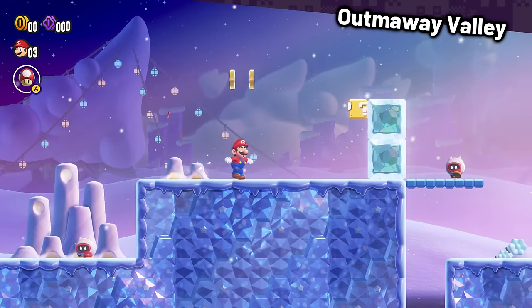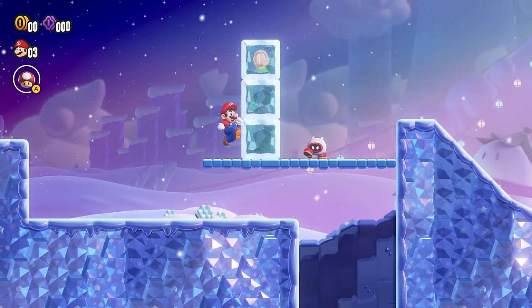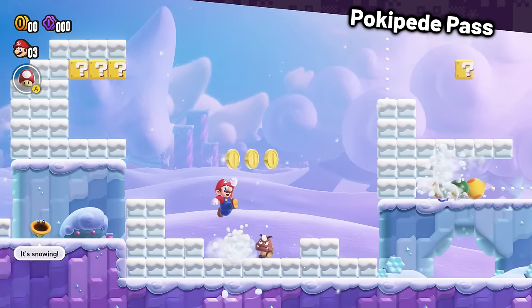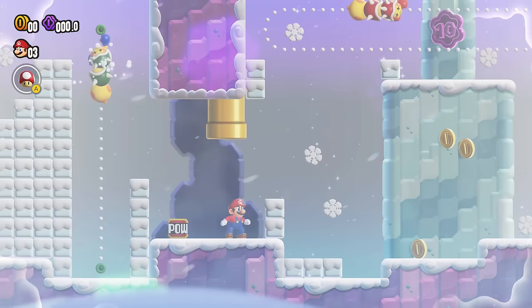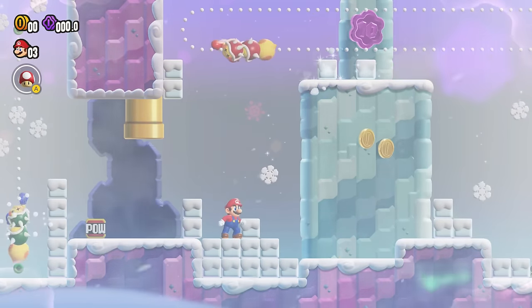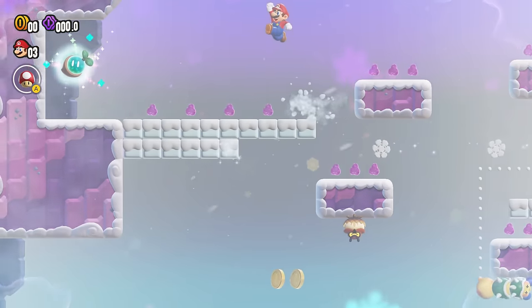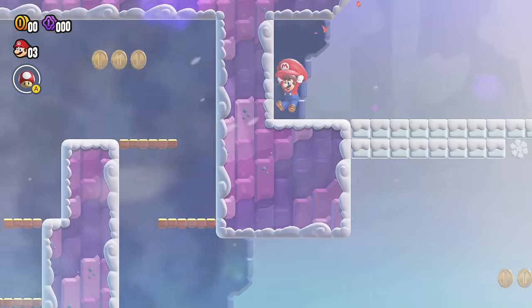Out My Way Valley is the first stop, and this level wasn't too bad. Most of the coins are inside ice blocks, so as long as you don't melt them, you'll be good. Pokepede Pass features a lot of snow, but all of these snow blocks actually make the level easier, as you have more places to move to. I even managed to get the Wonder Flower's Wonder Seed, which means two seeds in a single level — now this is epic!